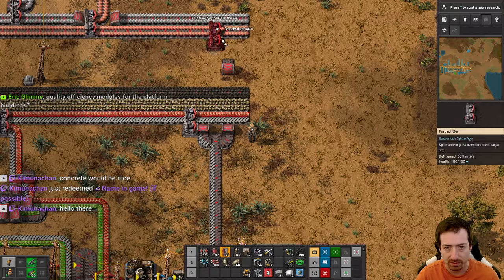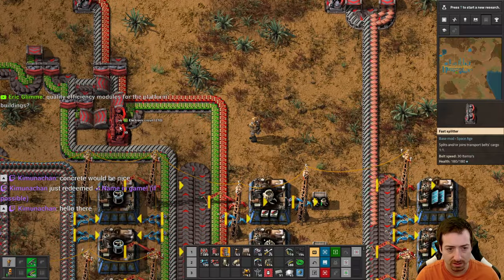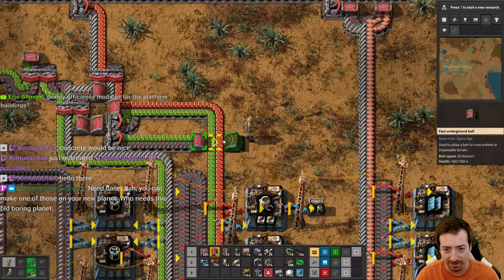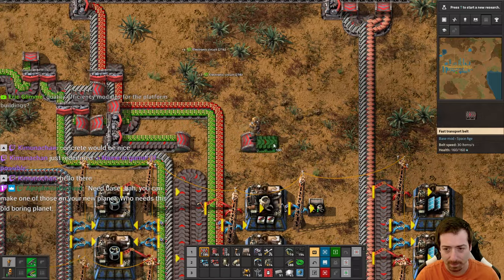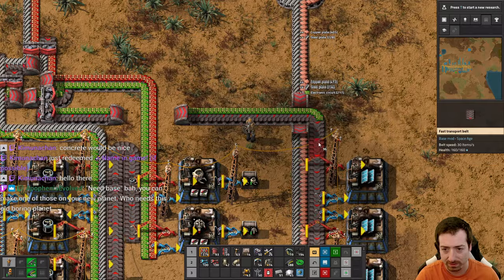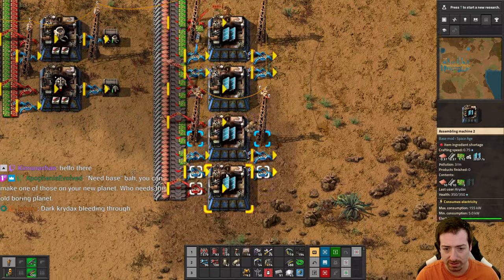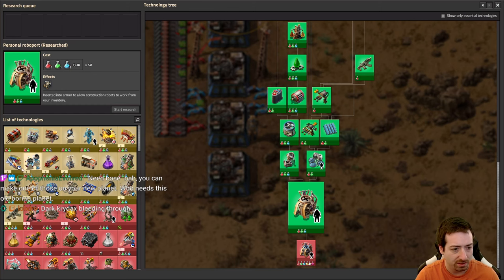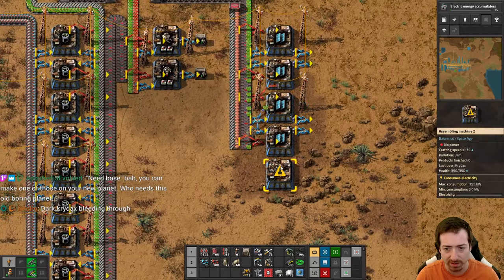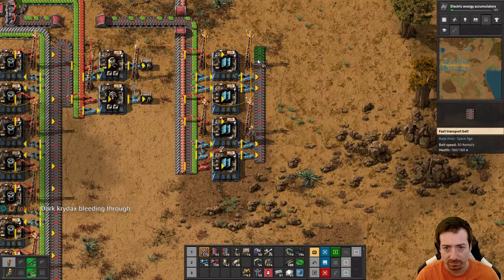Green circuits — this is kind of chaotic here, this has got some chaotic energy. What do accumulators need? They are iron plates and batteries. So there's literally no overlap between accumulators and solar panels. Interesting.